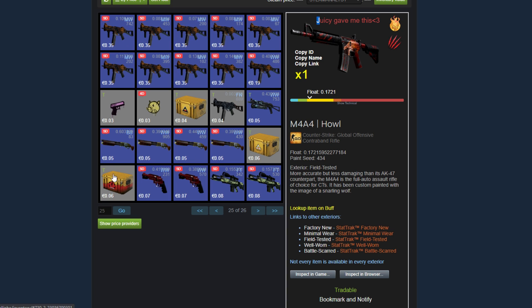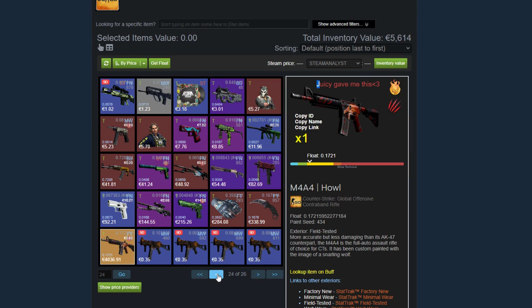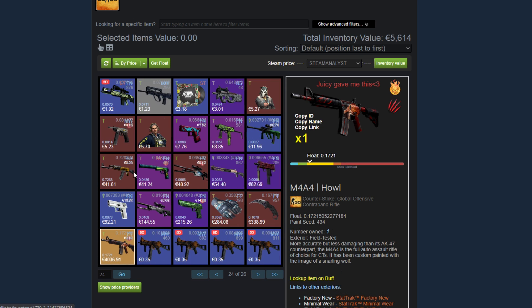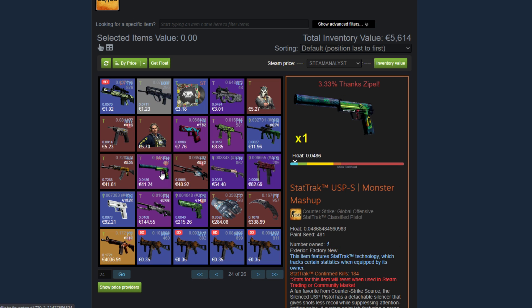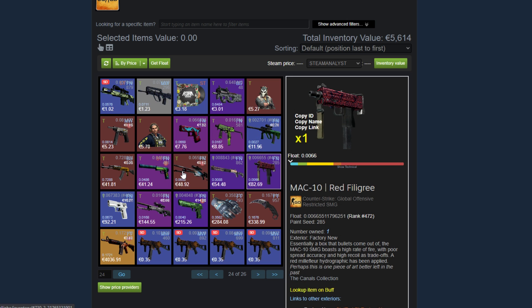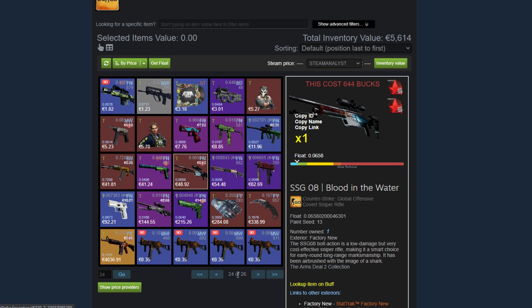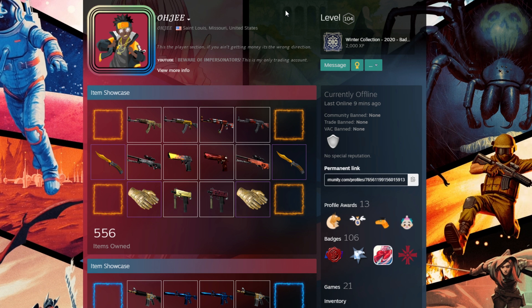That's his Howl with the pretty much unnoticeable Battle Scarred sticker and the Incineration Holo. And then he's got some more case-opening things. That's it for Teemo's inventory. He has very nice skins for every single weapon — the M4, the AK Fuel Injector, the Deagle, the Glock, the USP, the AWP, even the MP9, the AUG, the MAC-10. Very nice play skins, one of each so you don't really see any repetitions. For that reason I give him a solid 9 out of 10 on the tech review scale.